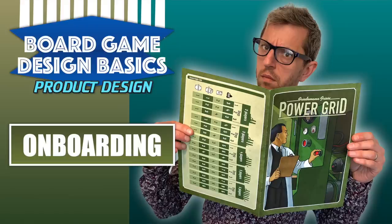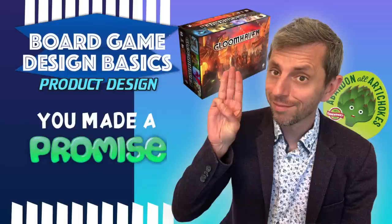Product onboarding is the process by which a user moves from being unaware of a product to a fully engaged user. In relation to board games, the onboarding process starts with the user's first interactions with the game — picking it up on a store shelf, watching a video review, opening the box for the first time, sorting the components, reading the rules, teaching the game, playing it for the first time, packing it away, and returning it to the shelf.